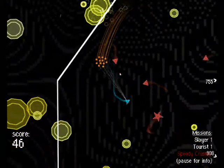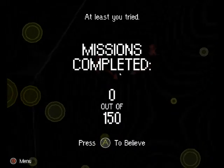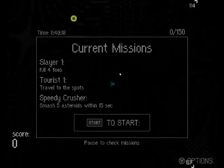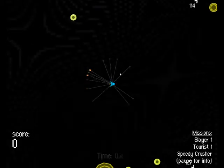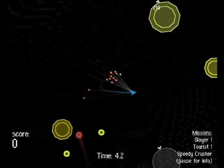Okay, I'm not running into them myself. I got it. So this is actually kind of a cool idea for a game. I didn't complete my mission. My mission: kill four foes, travel to the spots. So there's my mace — swing it around.